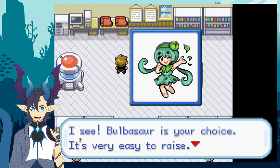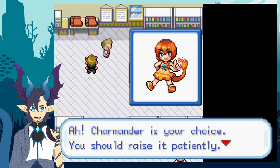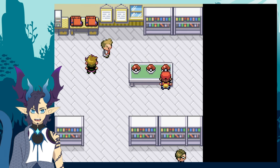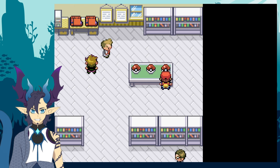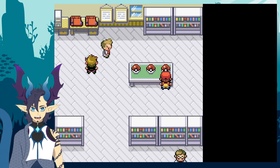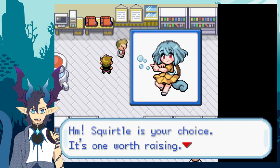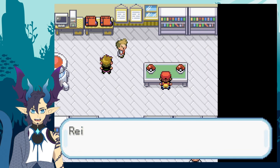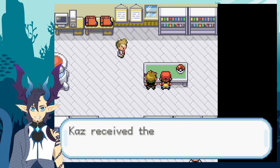Our three starter options are Bulbasaur, Squirtle with a little bubble gun — very cute — and Charmander. I usually go with Bulbasaur because it handles the first two gyms, but I want to go with Squirtle this time. I'm naming her Awa, which is Japanese for 'bubbles,' though it also sounds like 'agua,' which is water in Spanish. I really like that.